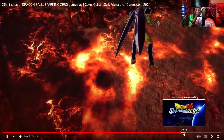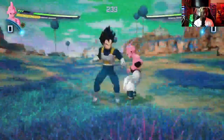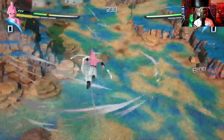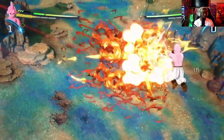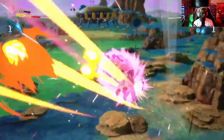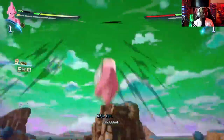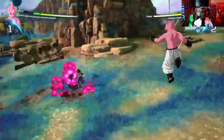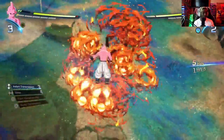Kid Buu gameplay — let's go! Let's see how he fights. He's getting knocked around — you have to dash to them. Look at that energy blast just floating there! Oh, he busted out the super already. Wow, nice — that's nice! I give it an eight out of ten. Come on Buu, show me something, tell me something.